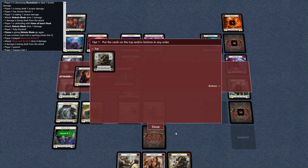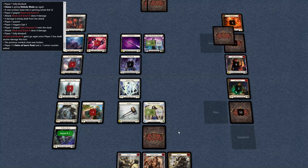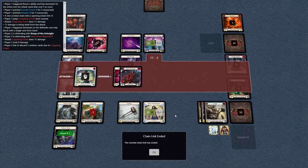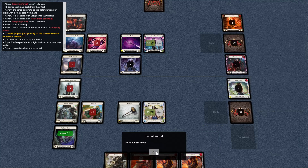We'll keep a Pummel — it's fine. We'll Dominate. Dominate a Cripple at them, nuke their hand, get some more armor out of them. We'll get them down to one. They don't have a ton of options. That's really nice.